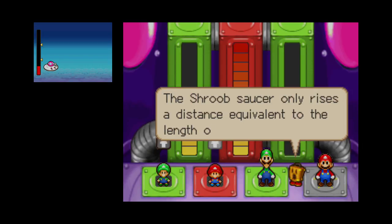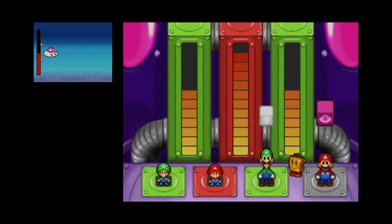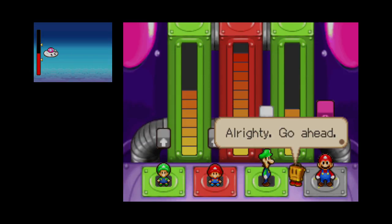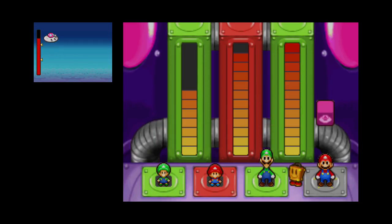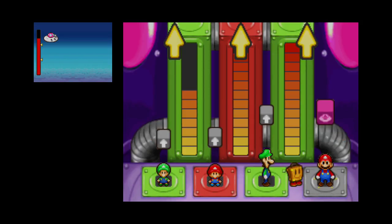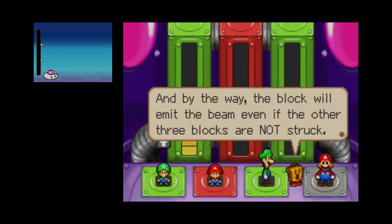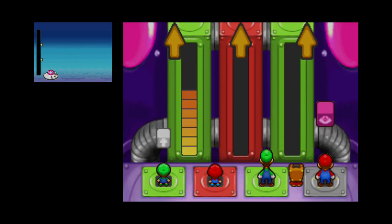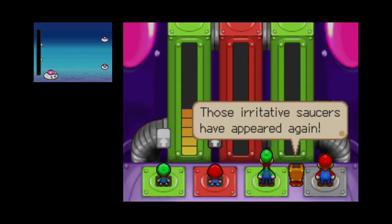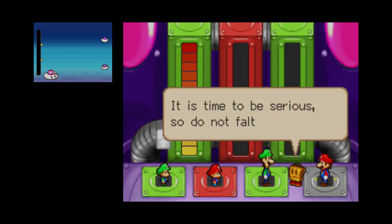The meter only rises a distance proportional to the length. Let's have Baby Mario hit this block as well. Now it's Mario's turn. Now it's time for Mario's block - it's definitely different from the others, you'll understand when you hit it. Go ahead, Mario. That block emits a mazified beam. By the way, the block will emit the beam even if the other three blocks were not struck. This is one of my favorite parts in the game - I'm so sad that it's near the end, though. Those irritated saucers have appeared again. It would be ideal if we had more time to practice, but it does not appear to be. It is time to be serious, so do not falter.